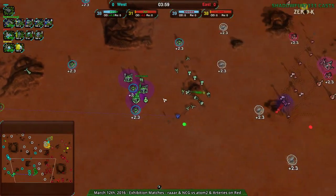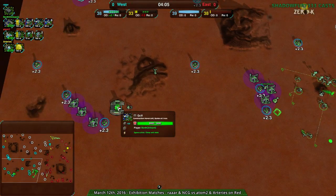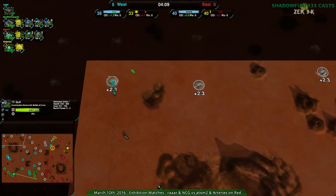Not sure why Rara hasn't opted to build up that northern area, or why North Chilean G hasn't either. North Chilean G is taking the south but could send a quill to the north — that wouldn't be too much work. And now it looks like Rara is sending stuff over to the north.